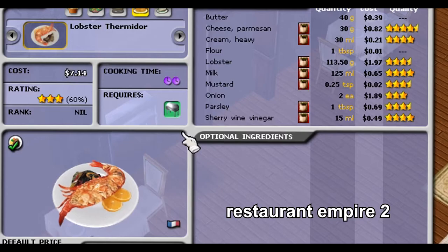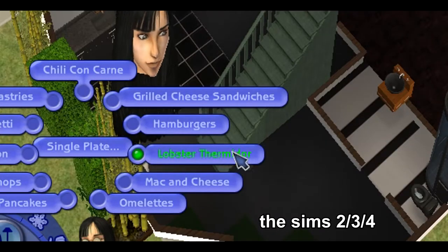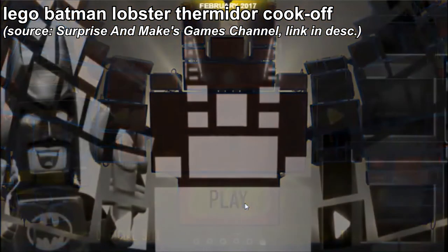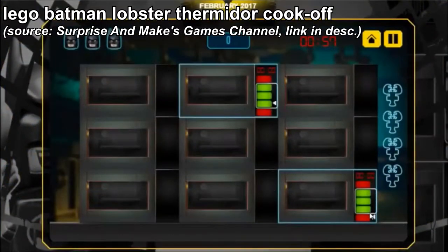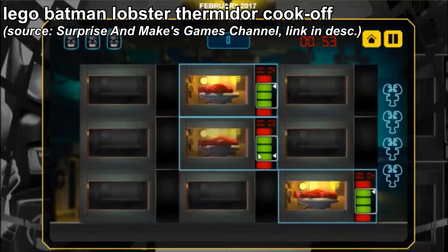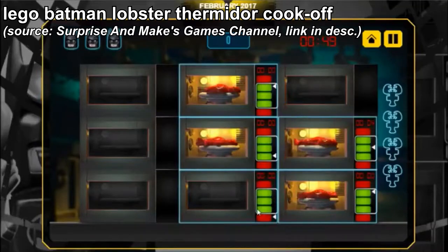These five games were Restaurant Empire 2, The Sims 2, 3, and 4, YouTuber's Life 2, Cooking Mama 5: Bon Appetit, and LEGO Batman Lobster Thermidor Cook-Off. Now, I don't know if this one counts, but it literally has Lobster Thermidor in the name, and I don't care if it's just a simple flash game — I think it counts for these purposes.